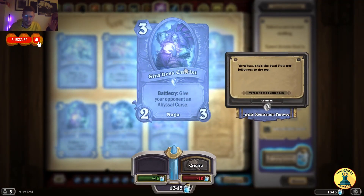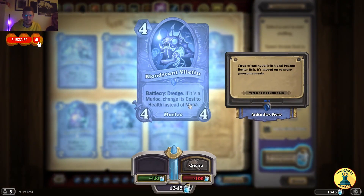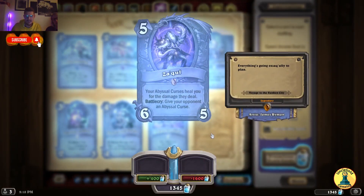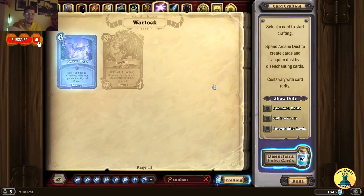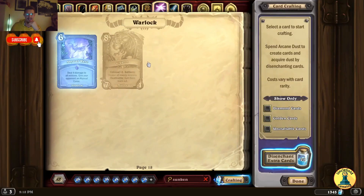Battlecry: give your opponent an Abyssal Curse. Battlecry: Dredge — if it's a Murloc, change its cost to health instead of mana. Deal 4 damage to a minion, give your opponent an Abyssal Curse. Zagul — your Abyssal Curses heal you for the damage they deal; Battlecry: give your opponent an Abyssal Curse. I'm gonna fatigue the living hell out of people. Abyssal Wave — deal 4 damage to all minions, give your opponent an Abyssal Curse.